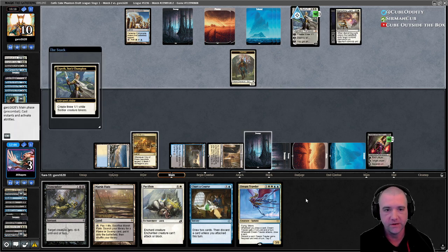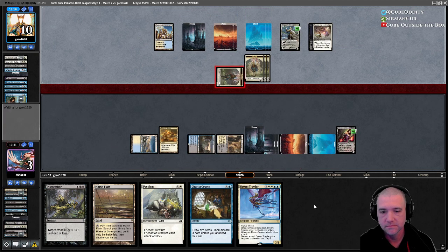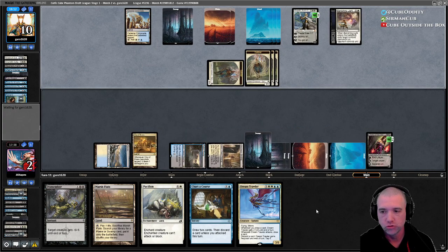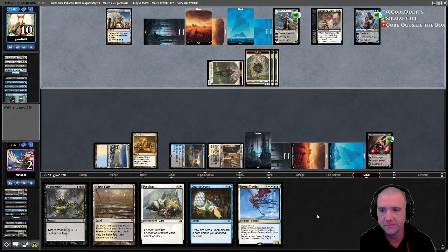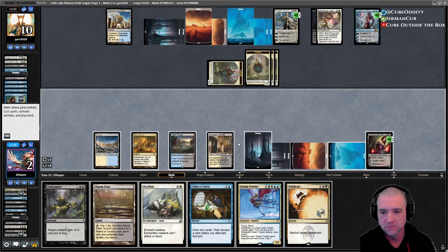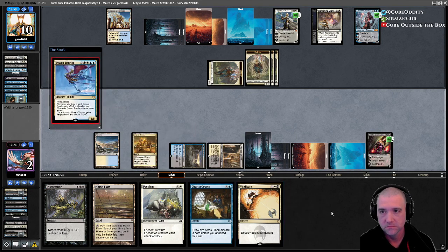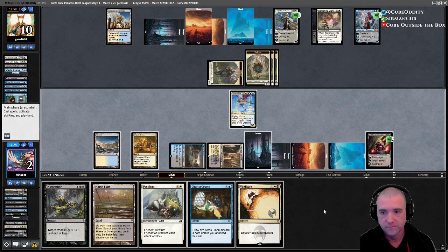I feel like they do not have super high threat density and yet we're still having a hard time here. Really wanted to land Dream Trawler there. Thopter Spy Network — Megathopter, just trying to go wide around us probably.